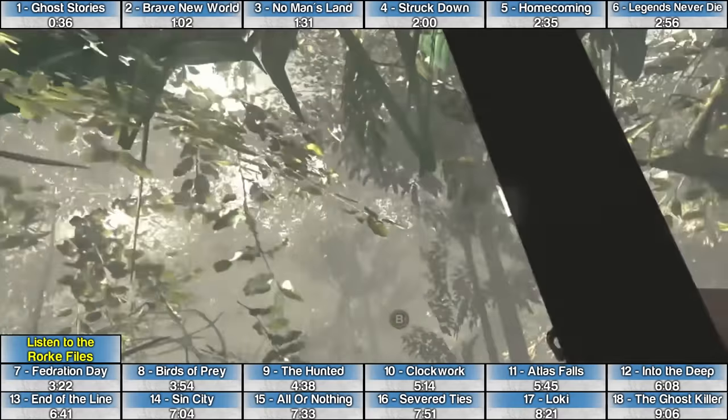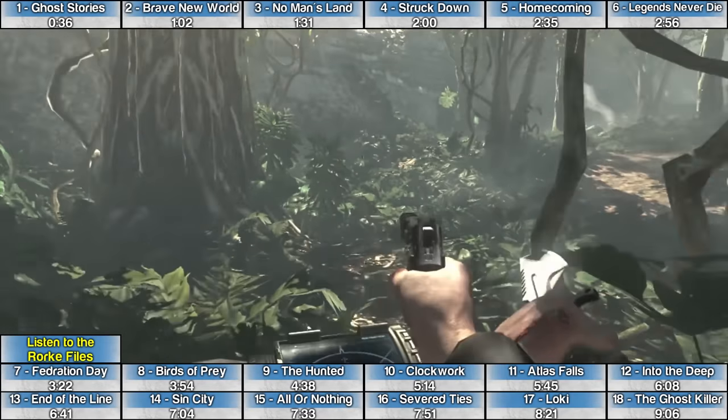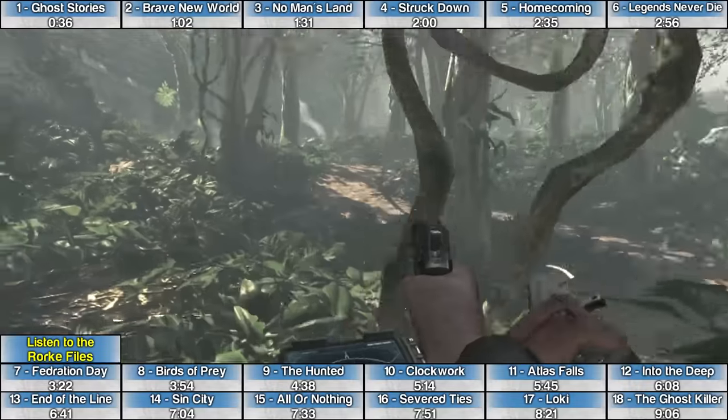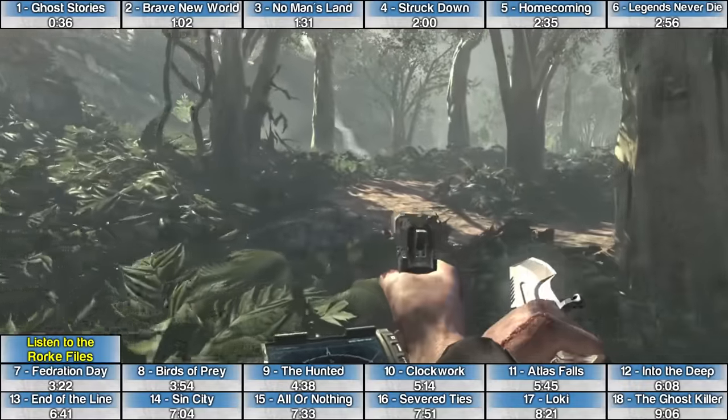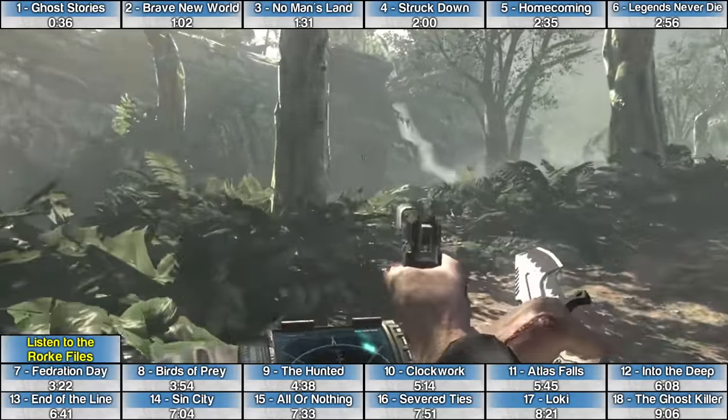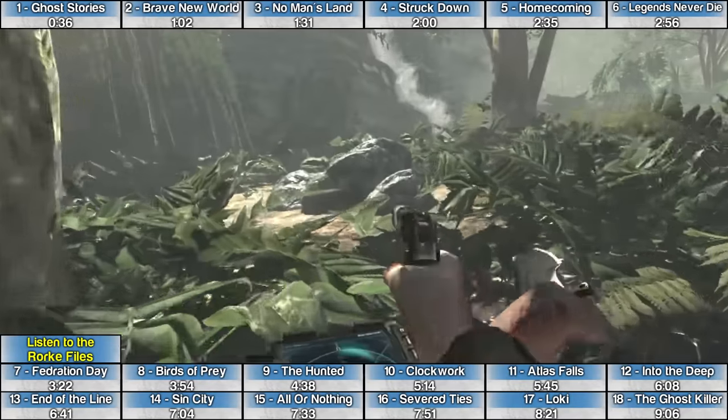The Rourke File on the mission The Hunted is after you fall to the ground and cut your parachute. Eventually you're going to sneak through the jungle for a while, and as soon as your teammates' blue blips show up on the radar on your wrist, you're very close. Look for the waterfall on the left — the Rourke File is very close to that waterfall.